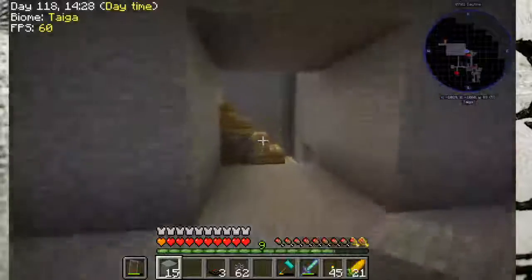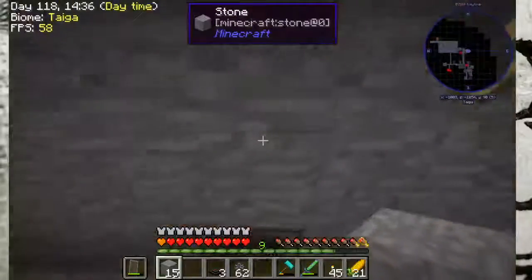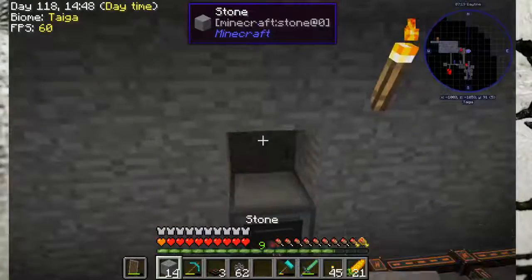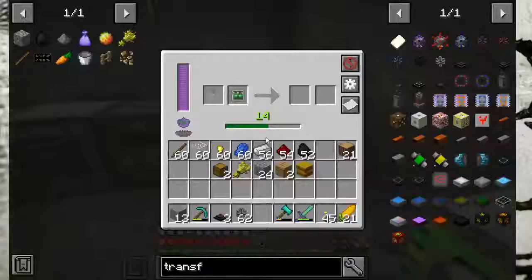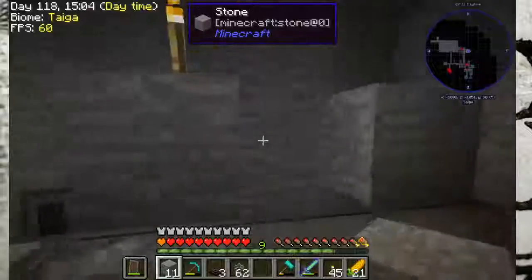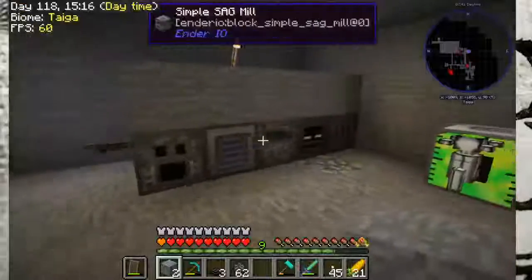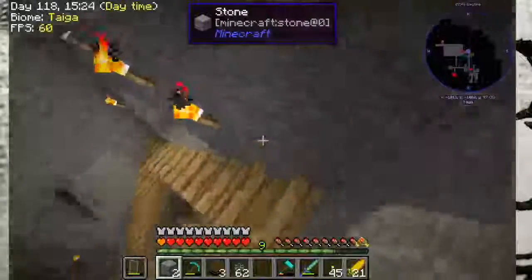I'm going to show you upstairs real quick what you can do with this setup. As you can see, I've built my generator into the wall like I said, and I have the exact same setup. I actually have eight chickens, and it stays at 64 coal — it keeps consistent power. I have connected all these devices to it and they stay pretty well full. You couldn't use them all at once, but it works well. I could make this look prettier by making the room a little bit smaller.